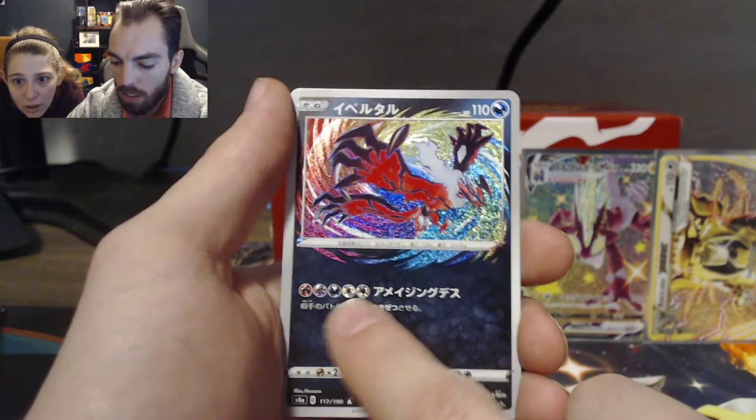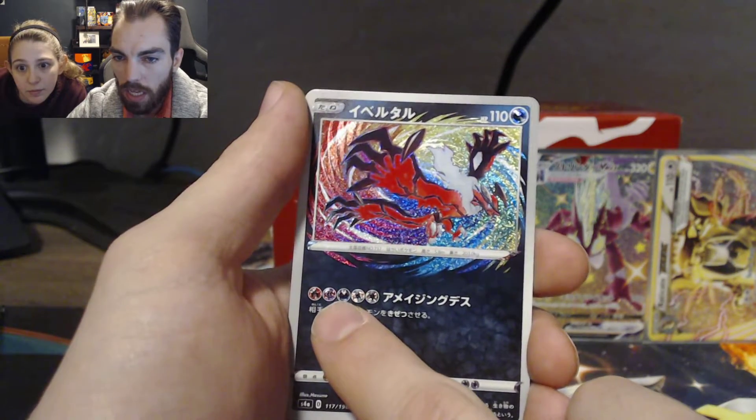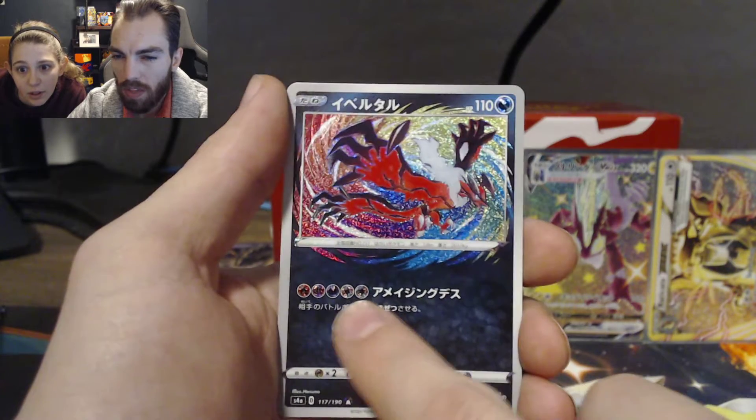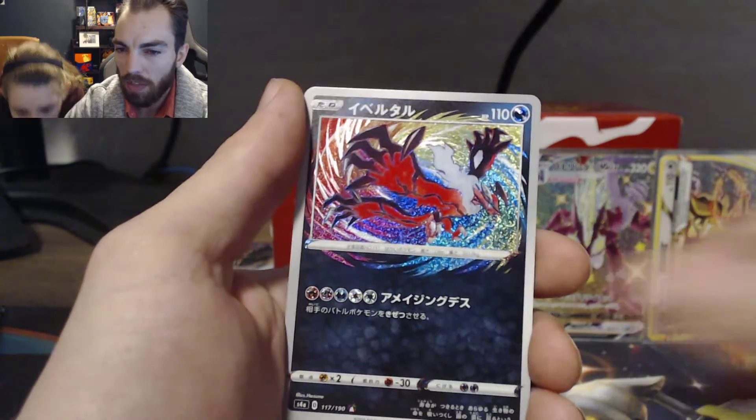Look at that — the edges are hollow foil too. I don't know if that's on the American set, but all those energy borders are hollow foil. There's a red one, a Psychic type, a Dark type, and a couple of Lightning or base energies. I can't remember what they're called exactly.